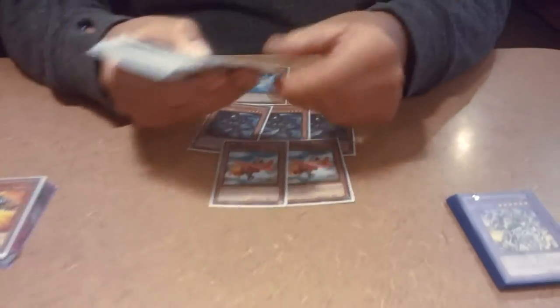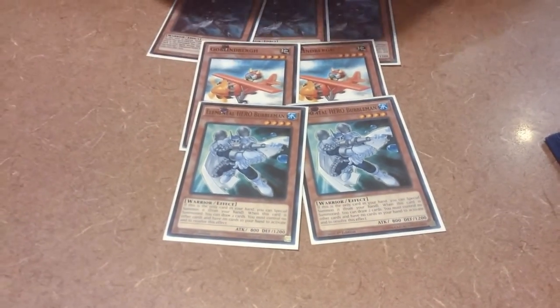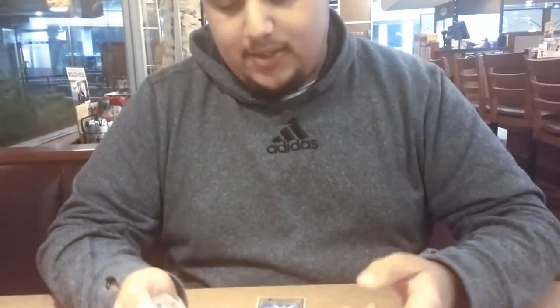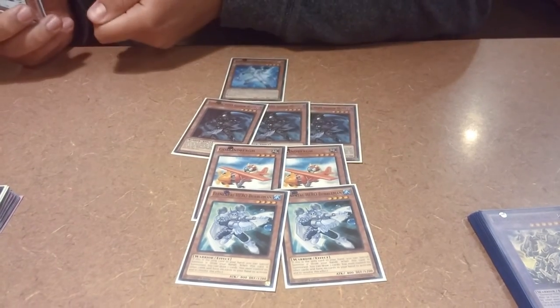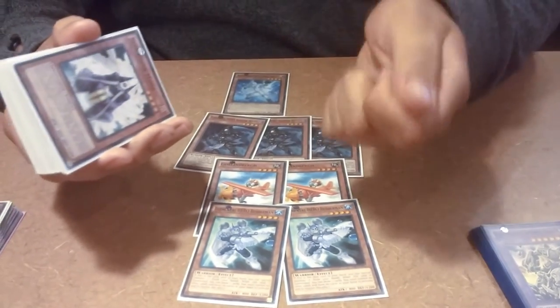Two Bubble Man — he's great for going for game. He's an 800 attack so you just push for game. You add him with Shadow Mist. Before you end your turn, you set all your cards — set a ROTA if you have one or an E-Call. Next turn you activate them, special summon your Bubble Man, activate your ROTA, special summon another one since he's the only card in your hand, and you go into your XYZ plays. A lot of plays with Bubble Man.